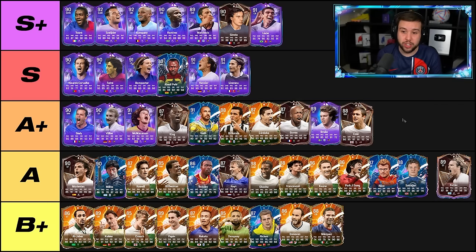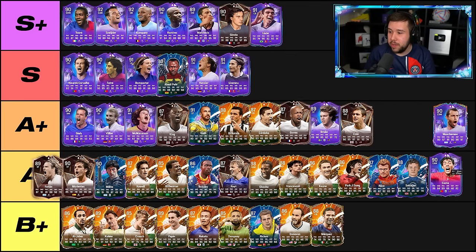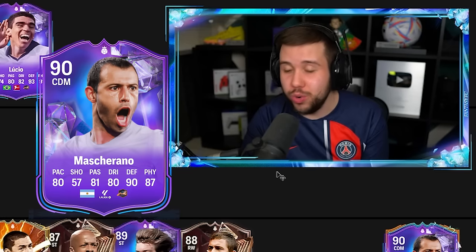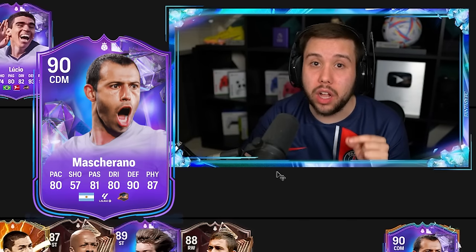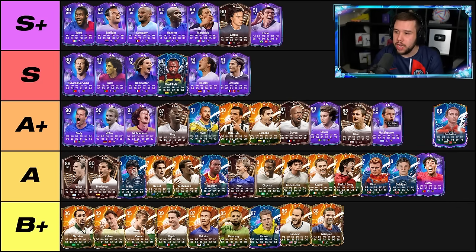Forlan — shooting is good, but the dribbling ability holds him back. I'm going to put Forlan in the A tier. Costa — not an amazing card either, to be honest. I'm going to move him into the A tier. Mascherano's Foot Fantasy — I ended up using him on the day he came out as a midfielder. Do not use this card as a center mid — use him as a DM. As a center mid you need a player with better dribbling because his dribbling is so bad, but defensively the guy is very good. I'm not going to put him in the same tier as Park Jisung. I'm going to put Mascherano in the A plus tier.